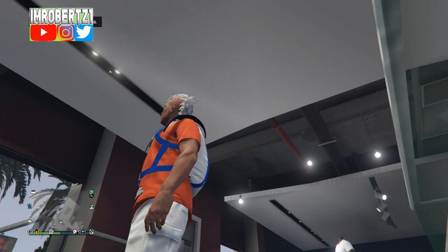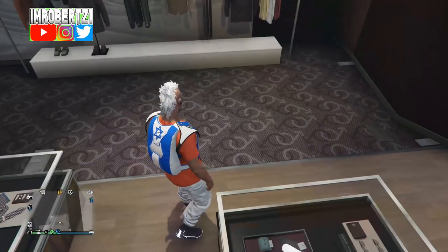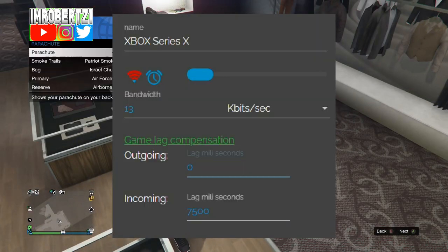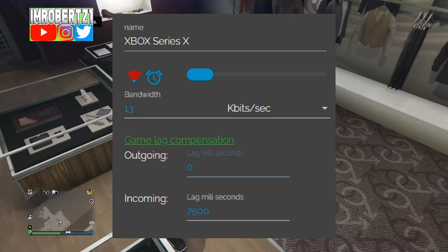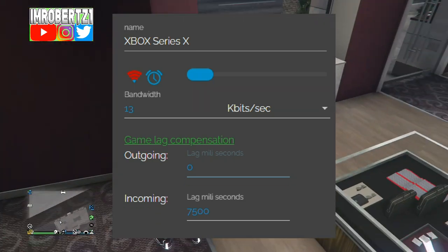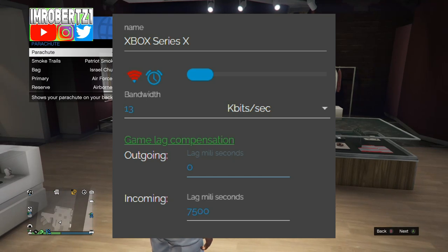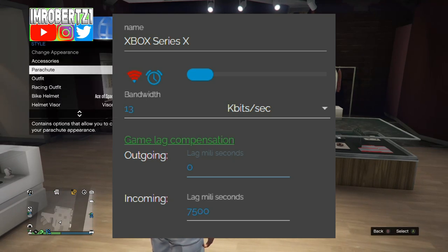Now put on the C1 outfit then put on the Israel parachute. Wait for the game save, then lag the game in Netcut. Find your IP, set the income into 7500, change mbits/sec to kbits/sec, set the bandwidth to 13. This should lag your connection. Make sure you keep moving in the game so you won't lag out.